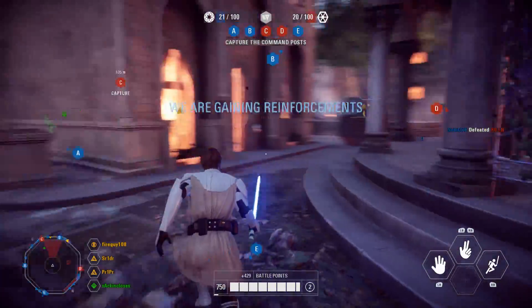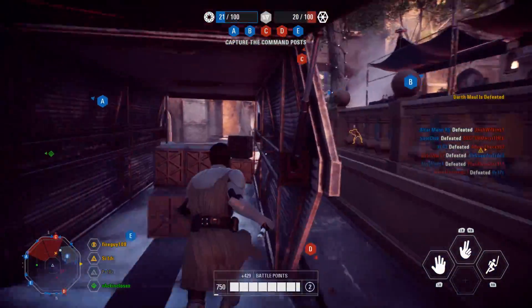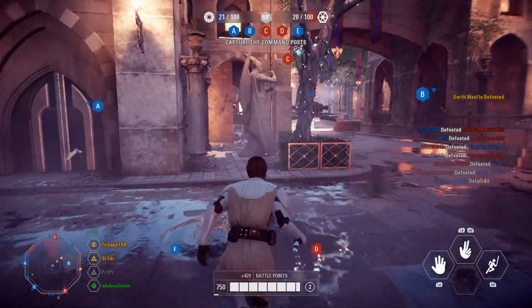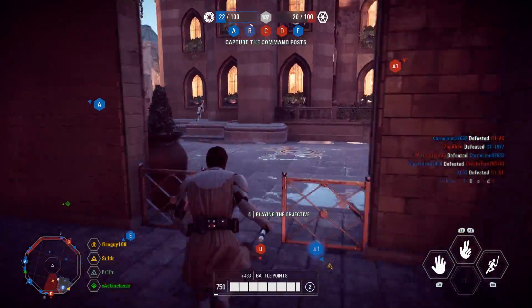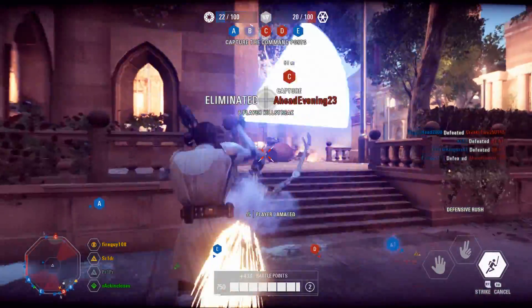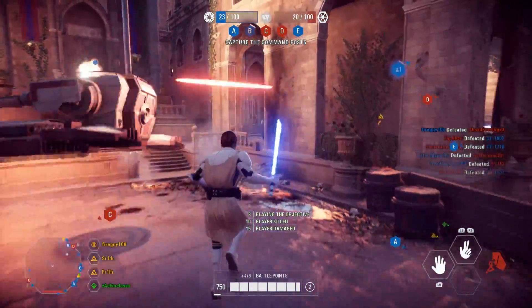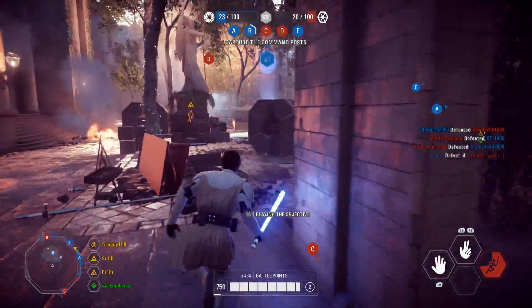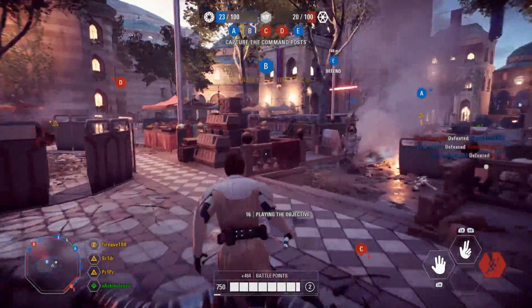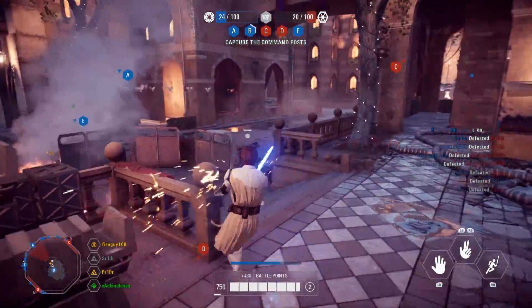Naboo overall is that urban environment that Battlefront 2 has always needed. Without it there would be a big missing spot in this game. It's a map that offers a lot of cover — it's easy to go behind a wall or hide among the boxes and stalls. Overall I'd say Naboo definitely works as the best Capital Supremacy map, but let me know if you agree. Thank you very much for watching and I shall see you all next time.